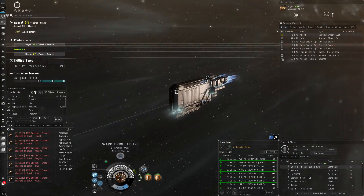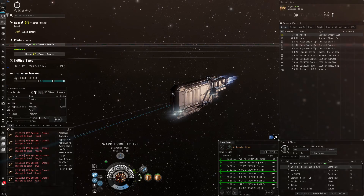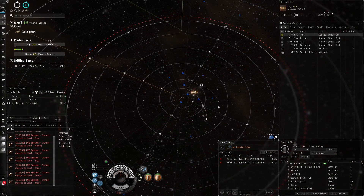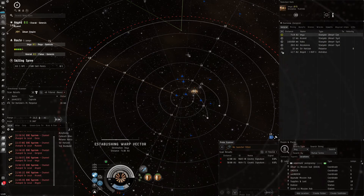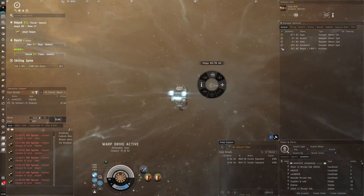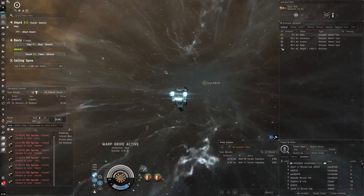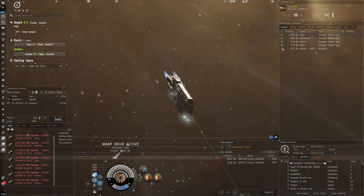In Apanake you've got Sisters of Eve mission agents that give good rewards and good LP-to-ISK ratios, but the problem is there are a lot of gankers there. So instead I'm running a quieter mission hub for The Scope, which gives decent rewards. There are fewer people going around sniping, and my Paladin isn't particularly worth the gank. But there are gank squads who just kill people for fun, and making this video is basically putting me on the hit list.